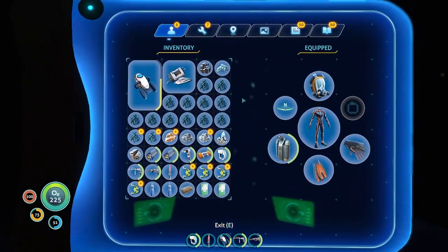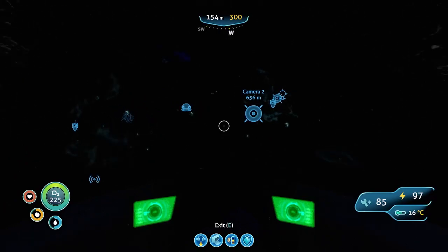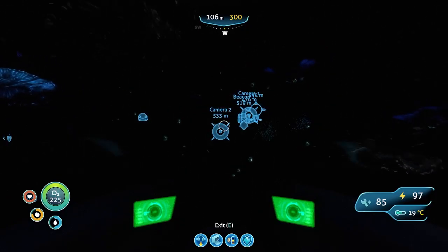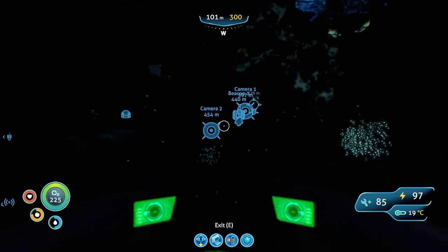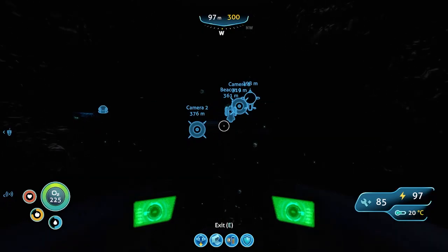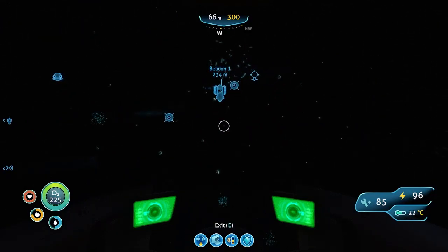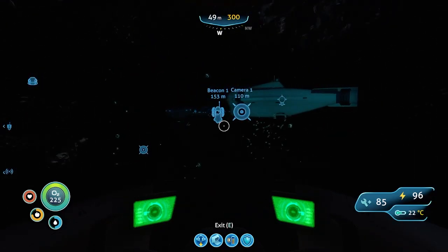Now we just need to know how to build it. We'll find out later. It's so dark out here — I wouldn't mind the day cycles being a little bit longer. What we'll do after this is go back to the mushroom area and get a whole bunch of magnetite and gems and stuff from there. Fill up a storage locker full of magnetite and all that, and then we'll have enough to make kind of whatever we want.